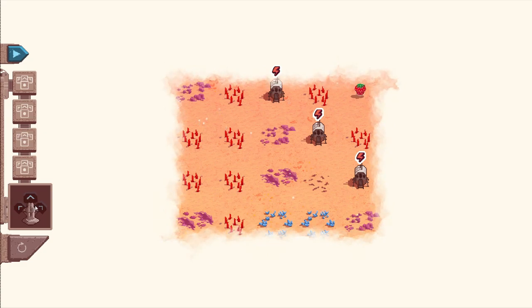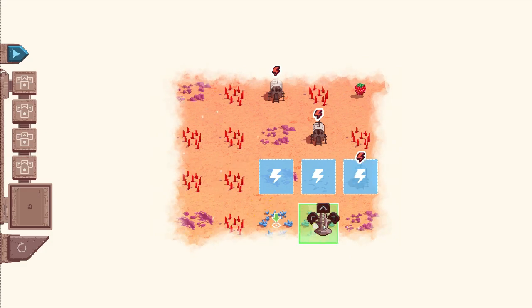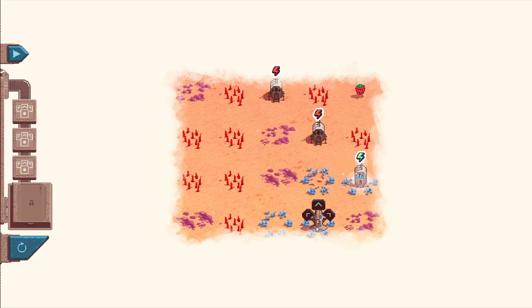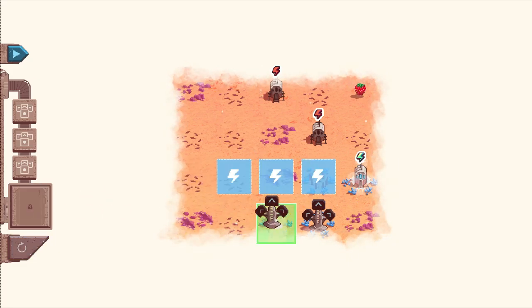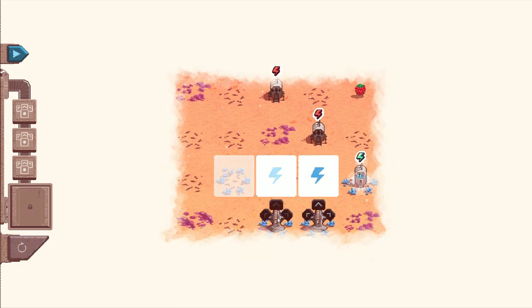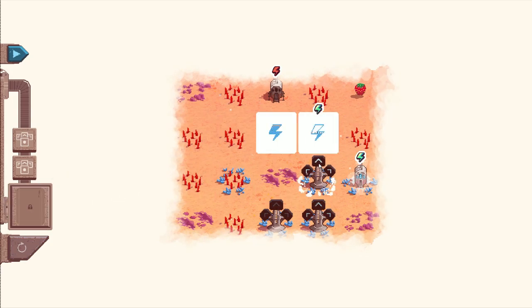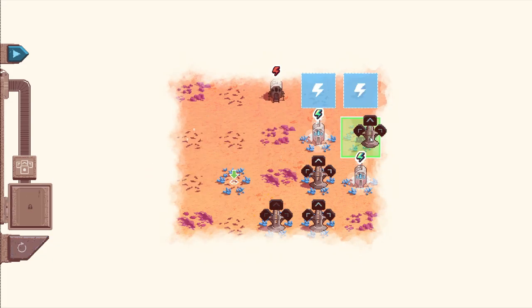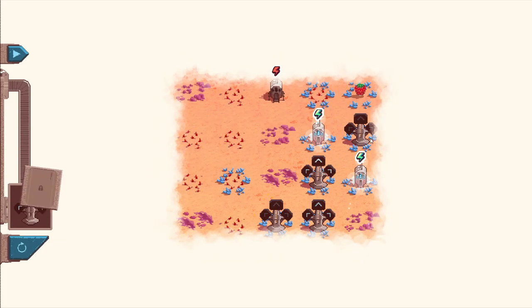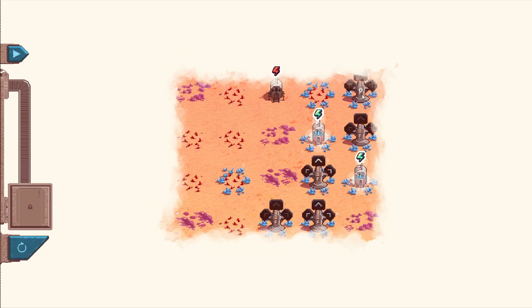This is done by linking together generators or elements on Mars itself to the buildings, and you do that through pylons that come down the left-hand side of your screen. The pylons come down in a very specific order — there's no time limit, it's all turn-based — but you must follow the pattern: whatever is at the bottom of your chain is the next pylon you need to use.